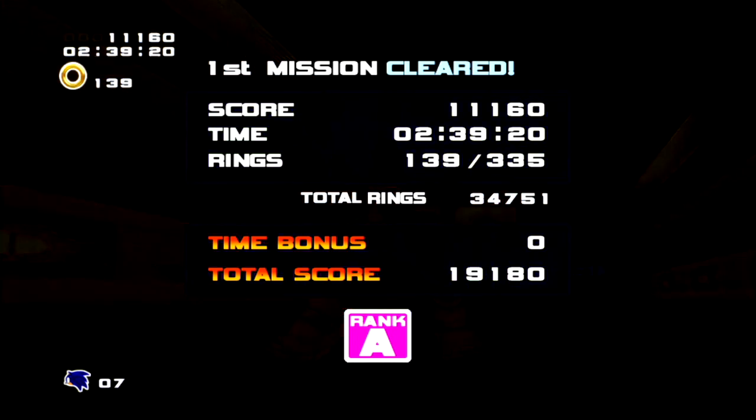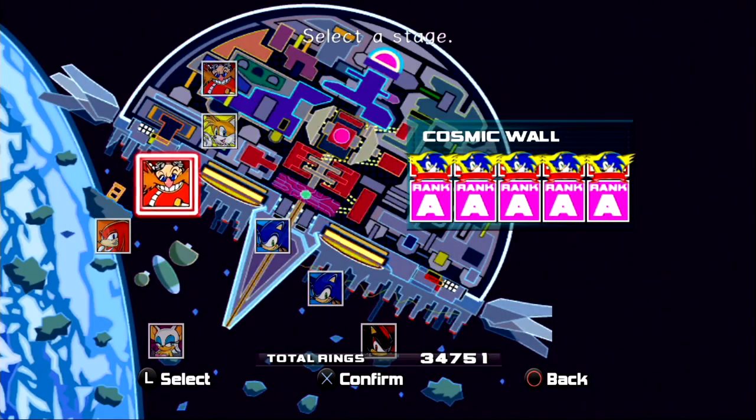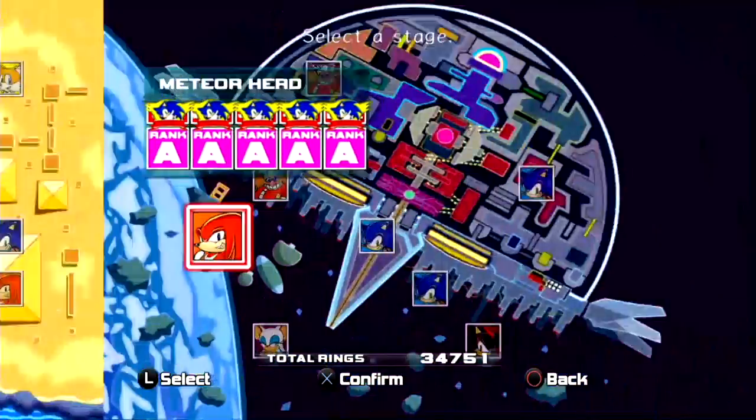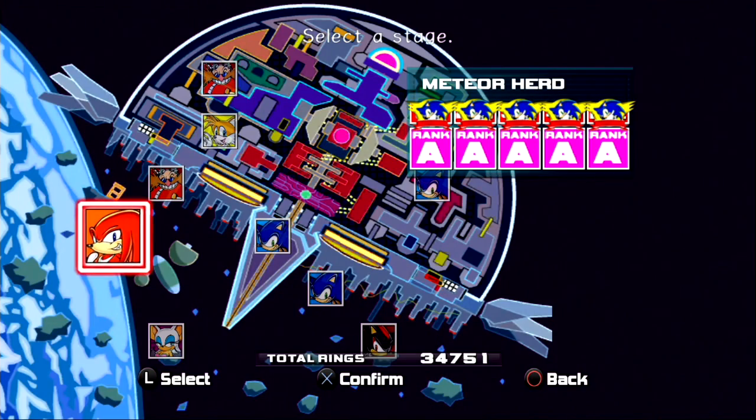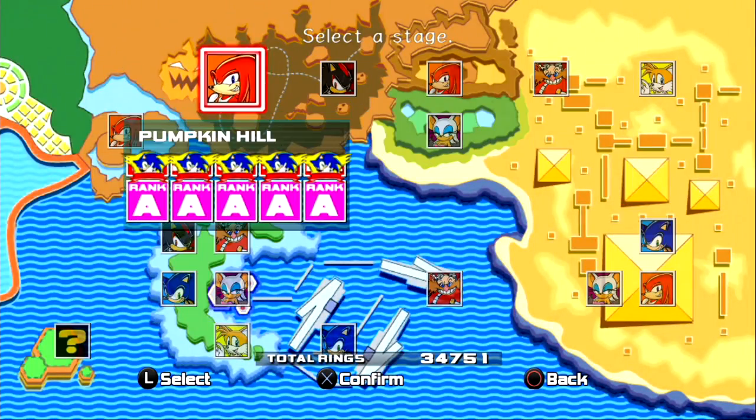One neat thing about this trick is the location that the Chao Key glitch will send you to does not change, provided that you don't lose all of your lives in the stage and you don't exit out of any stage.